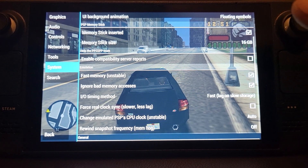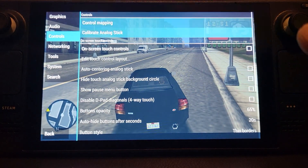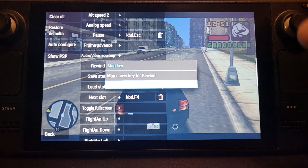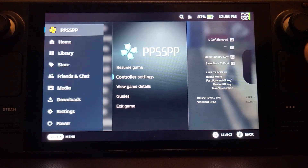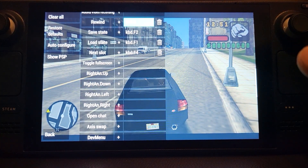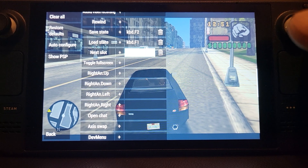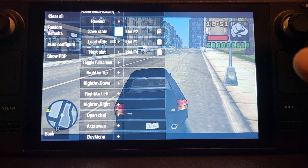If you do want save states, go to Controls and you can enable them there. Go all the way down to these functions. If I was to delete a mapping, I click Add, and if I press L5 it maps there. You can also see the default Save State and Load State mappings already in PPSSPP — those are the desktop defaults. If you want to map them on controller, you can override or add alternatives.